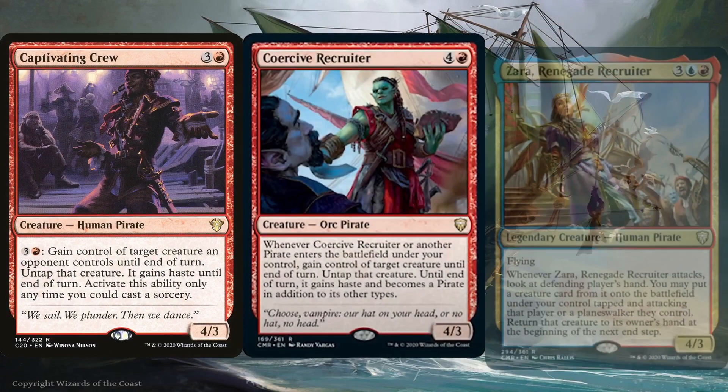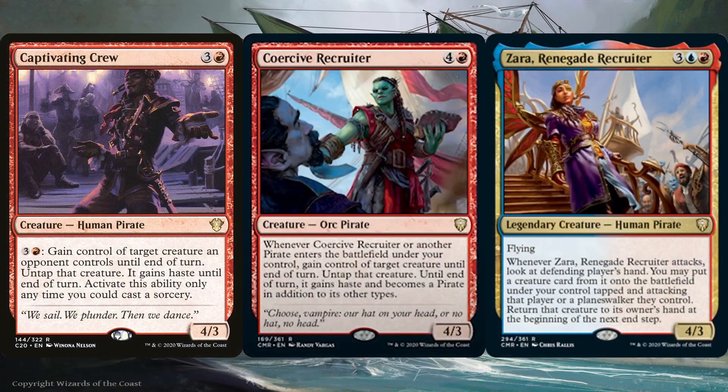Captivating Crew, Coercive Recruiter, and Zara, Renegade Recruiter are more thievery effects in the deck. There aren't that many amazing pirates to build an epic pirate tribal deck like you would with Elves, Goblins, or Zombies, but with these we can just steal opponents' creatures. Captivating Crew is a repeatable effect so long as we can pay for it. Coercive Recruiter's effect is also repeatable, triggering when it or another pirate enters the battlefield, so as long as we drop a pirate each turn we can temporarily steal a creature — and it turns them into a pirate too. Zara takes it a step further and steals creatures straight out of their controller's hand, which can be either super epic or a flop, but we do get any enter-the-battlefield triggers those creatures have. Any creatures stolen are also fewer blockers that defending player has.